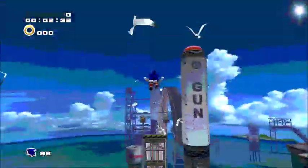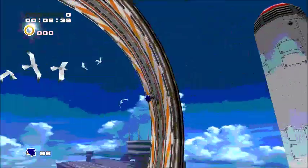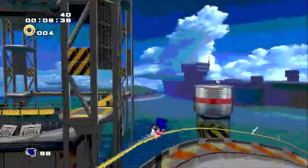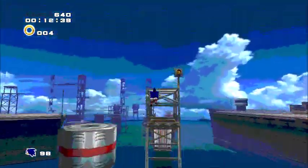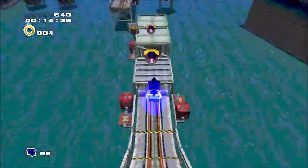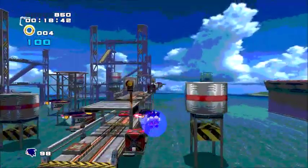So let's go through the most normal reverse hoop, and first you're going to light dash just right here — that's a quick 600 points for you. Go through there, and then home attack these two right here, and then home attack these guys.